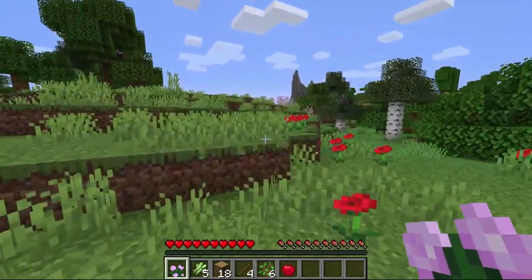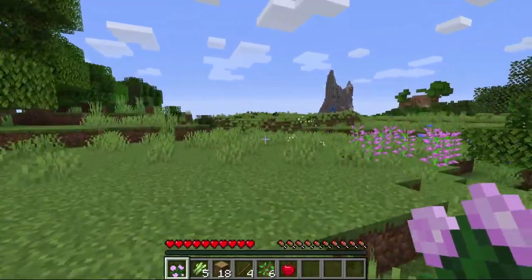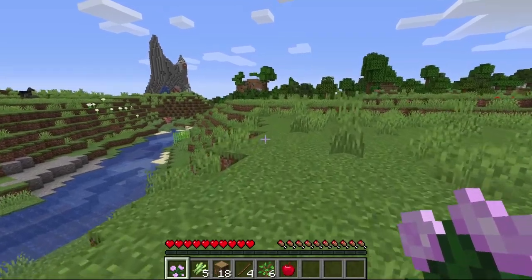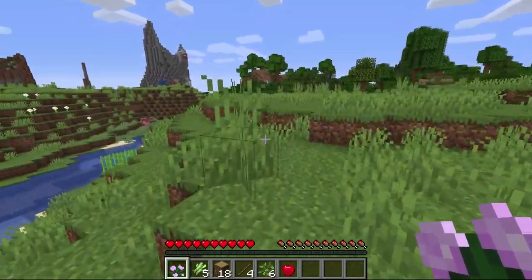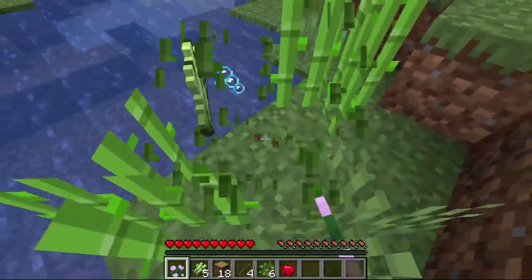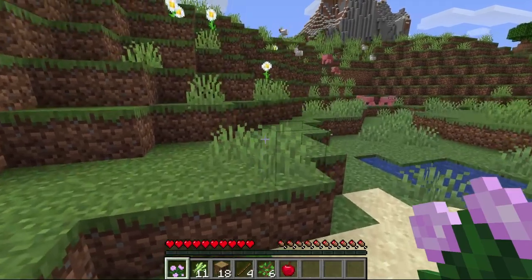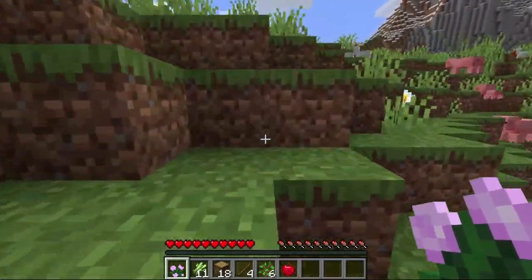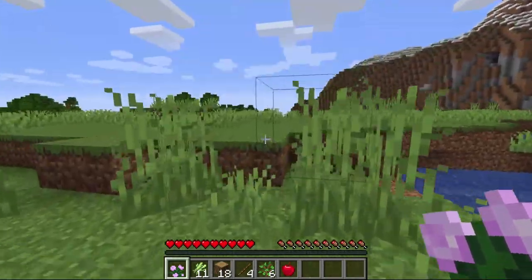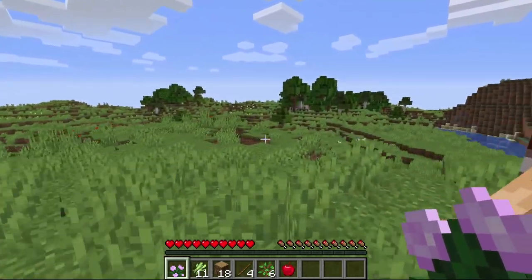I'm going to try not to sprint as much because that will be wasteful, especially since I've got exactly one apple right now. The early game meta of taking out chickens, pigs, and cows isn't going to do anything for me because I can't do anything with the meat. That said, it may actually be a good idea to find a butcher once we find a village, since we'll likely be farming up animals even though we can't consume them.